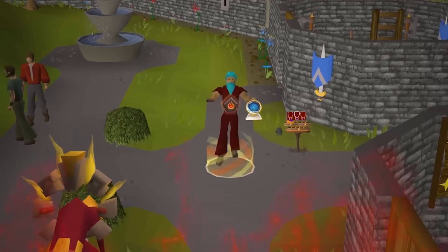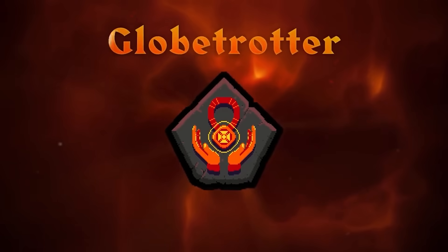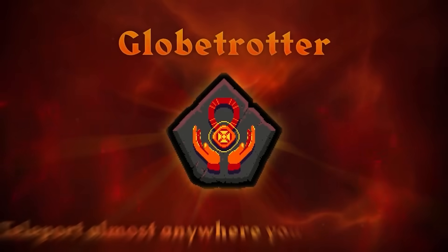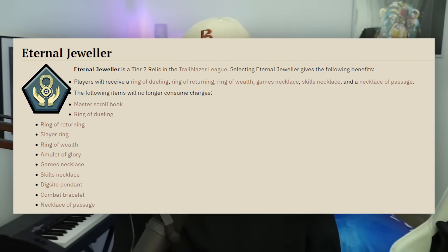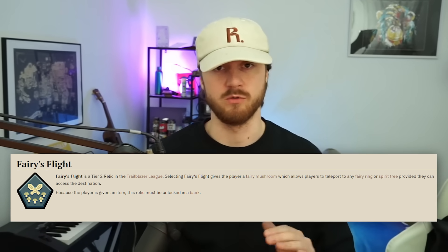Day 5, we got a transportation relic which looks okay depending on what it's paired with. The Globe Travel relic teleports you almost anywhere your heart desires — I assume it's a device that lets you teleport to every single place that has a teleport. In the past these transportation relics have been tier 2, and I'm assuming this one will be paired with either the Eternal Jeweller, if it doesn't include jewelry, or Fairy's Flight, which lets you go to any fairy ring or spirit tree. I'll probably still be picking Fairy's Flight.